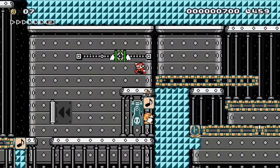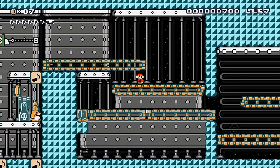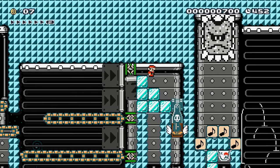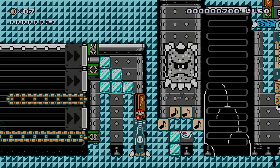Monty Mole takes us over — this is probably one of the coolest automatic levels I've ever played, it's just really unique. It bumps us up here, drops us down, and we can go through the door.